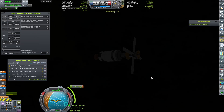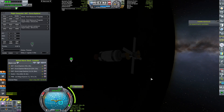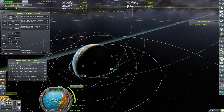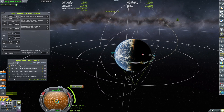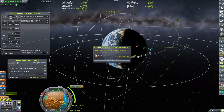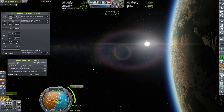The total burn will be 1062.5 meters per second and that's fine. So we are getting ready to perform the ejection burn. Everything is queued up in the flight computer, so we don't really need to do anything — the flight computer will be taking care of everything for us.